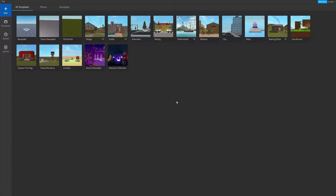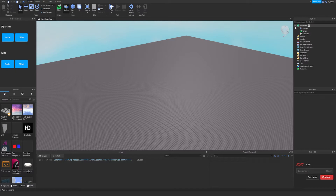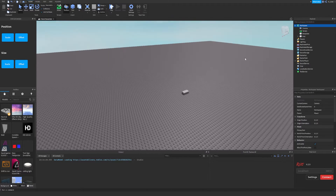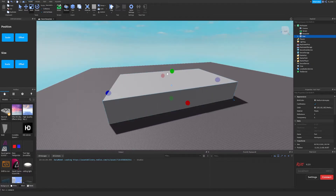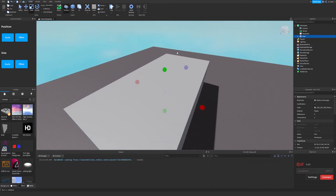Anyway, let's get into it. To get started we're going to fire up a brand new classic baseplate and start off with building. Keep in mind I am not an amazing builder — if I were making a real game I would pay somebody to do that. This series is really mostly for the scripting side of things, so building is not what we're going to focus on too much.